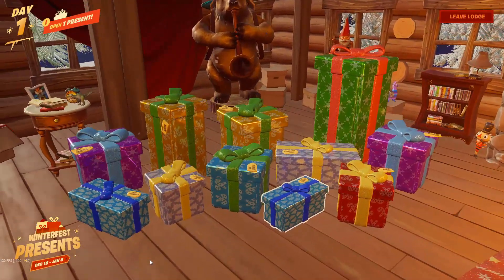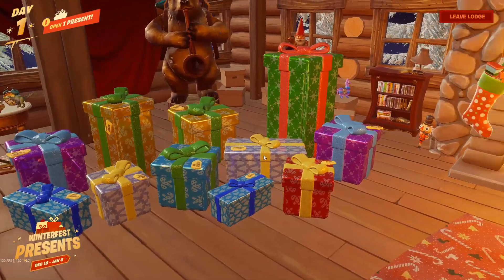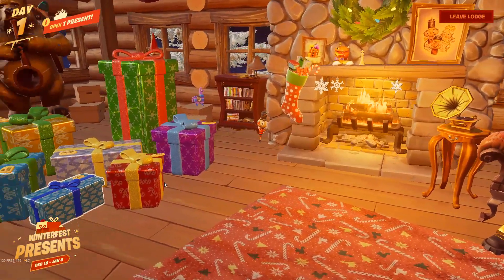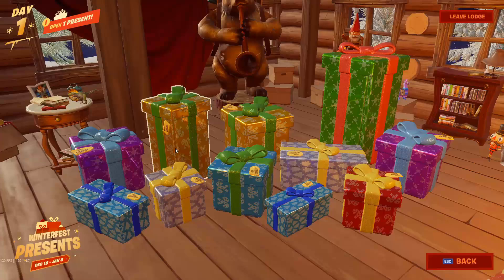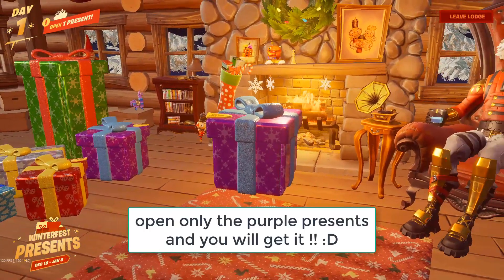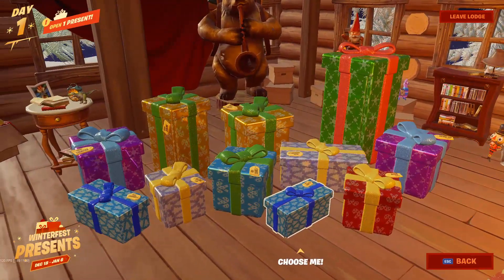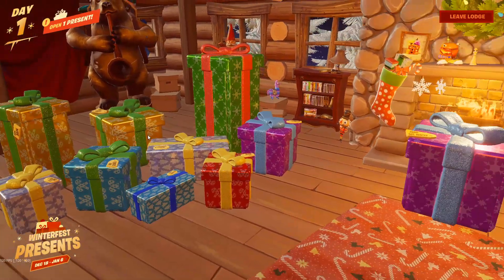Welcome to this Fortnite event video. Today we'll talk about how to get this amazing pickaxe. The pickaxe is found only in the purple gifts — not the yellow, not the blue, just inside the purple. We have two purple gifts, so we have a 50% probability of finding it. You must unlock one of the purples — let's pick this one for example.